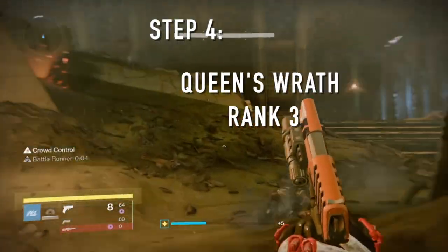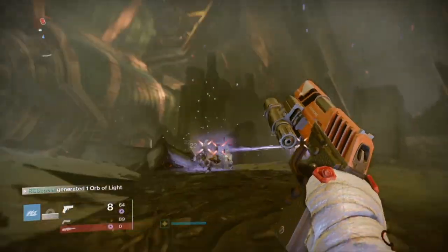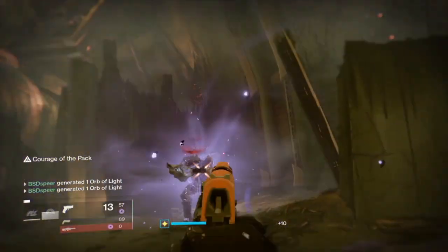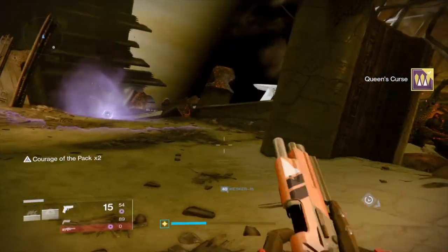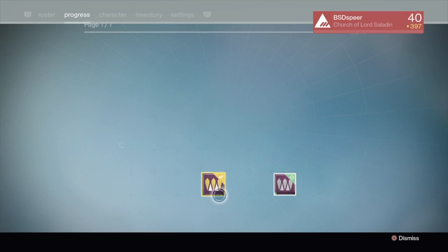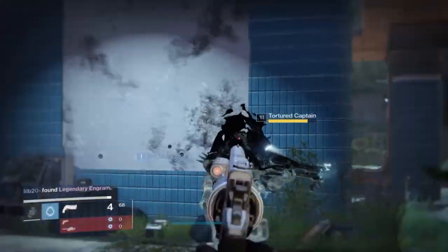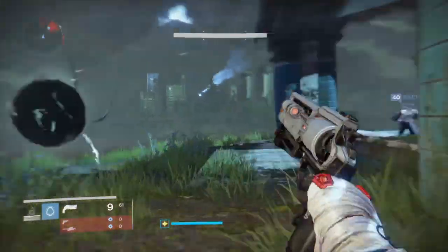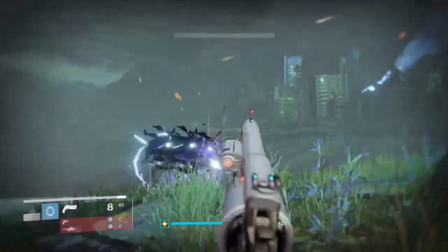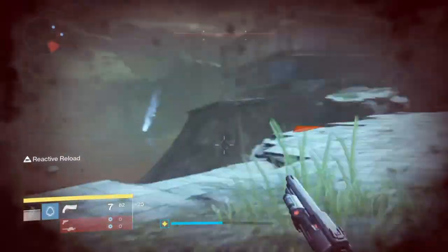The final step to get the Bullion Gemini is to reach rank three in Queen's Wrath reputation. Grab those bounties we mentioned earlier as soon as possible — you'll want to complete them every week. In total, the bounties can equal up to about 1,300 rep depending on which ones you get. Between the quest line and doing all six bounties your first week, you can reach rank two the first week the bounties are available.